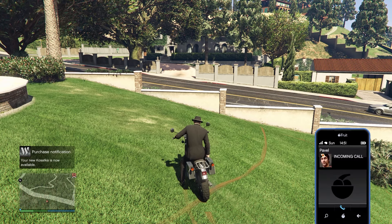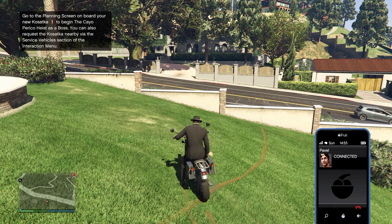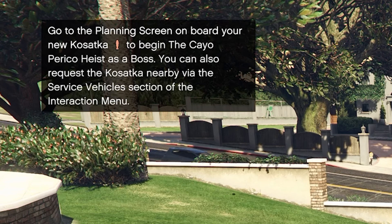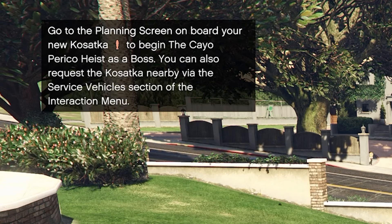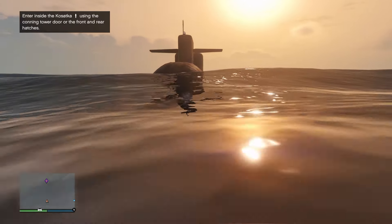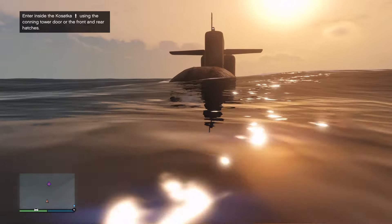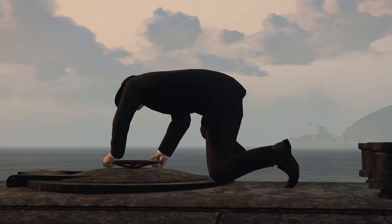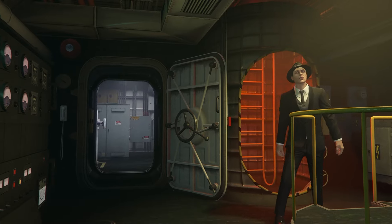Once you buy it, a man named Pavel will call you and tell you that you're the new owner and his captain. In the top left it says to go to your Casatka to start the Cayo Perico Heist as a boss. You can also request the Casatka nearby via the service vehicle section of the interaction menu. The Casatka is always in the ocean and sometimes very far away, so an attack chopper is a great way to get to it and you can land it on top. Once you get inside by hopping on top and going through the hatch, a cutscene will play where Pavel tells you all about the ship.